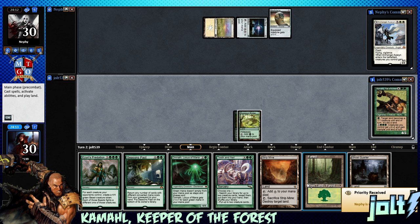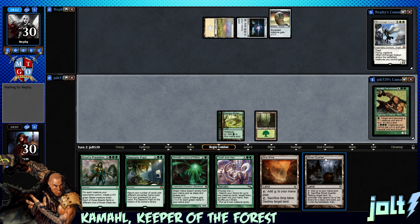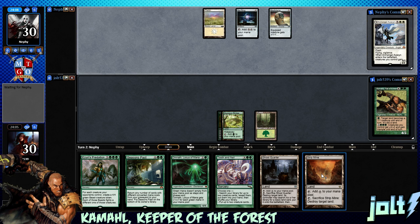We draw a Ghost Quarter. Let's go ahead and get the forest down. We're just gonna pass the turn. Next turn, we're looking at getting down Omnath, so we can start saving up that green mana. Hopefully if we can draw into something like Cultivate or Rampant Growth, we can get our land drops online and ramp into something fun.